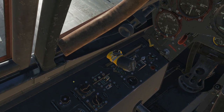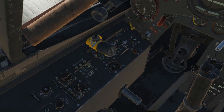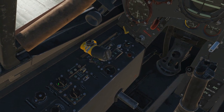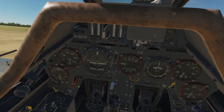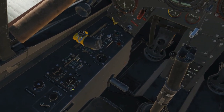This frequency range selector doesn't do anything in DCS, but historically it's interesting — we've got the options of ZF which is Seeflug (sea flight), a blank, Fern, and Nah, meaning distant or near. It'd be interesting if anyone knew what that would do historically. Next, I'm going to try to contact the tower with an invalid frequency just to show you it doesn't work, so we're going to go to channel four which we know doesn't work.